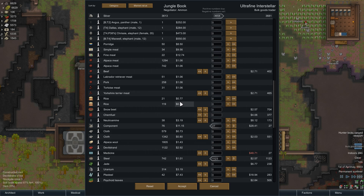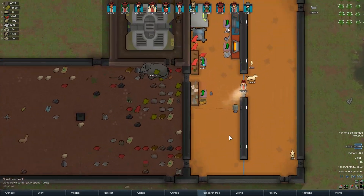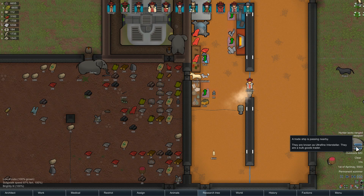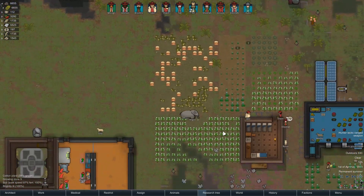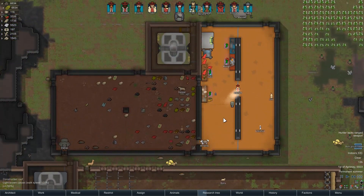We can give them a bit of Labrador retriever meat. Our wealth has gone down a little bit - I know wealth isn't massively tied to raid sizes anymore, but it'll still bring it down slightly. Once we've used the steel for traps and so on, we should be in good shape.